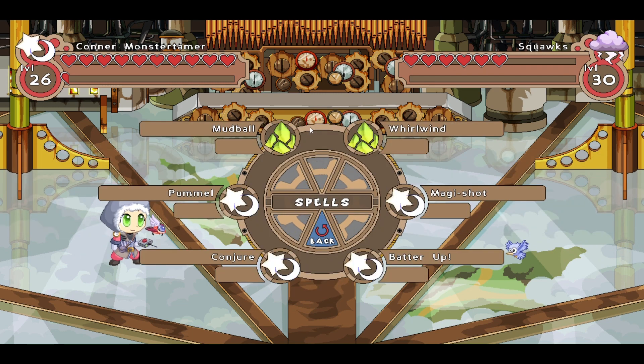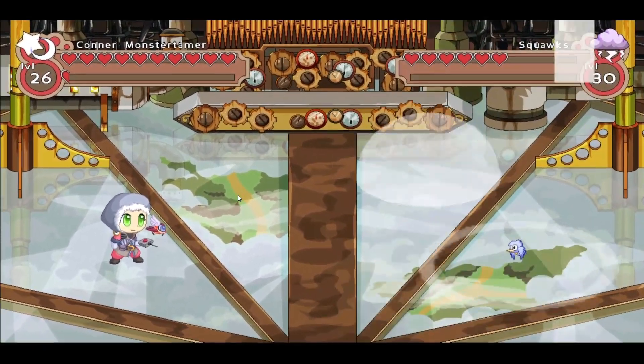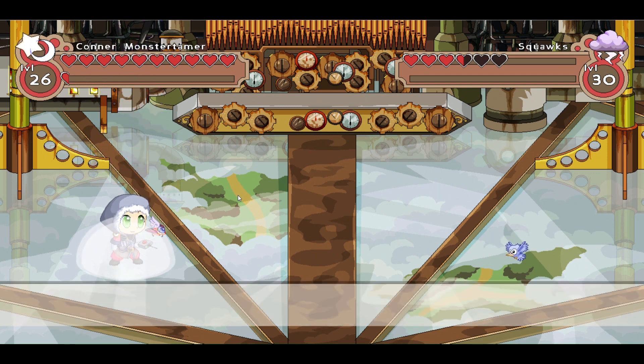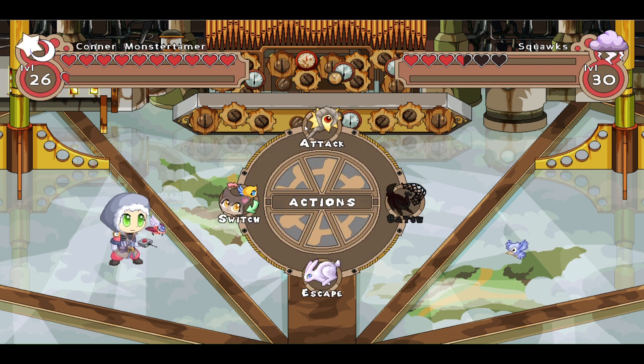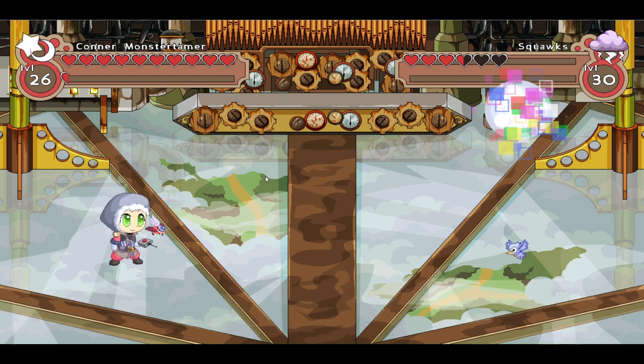Let's attack you — you are teeny, teeny, tiny, aren't you? Let's pummel you. And there we go — Thunderdome, and that's a miss. Let's go ahead and do a conjure and see if we get lucky and can finish you off. Not quite, but that's okay, one more attack.